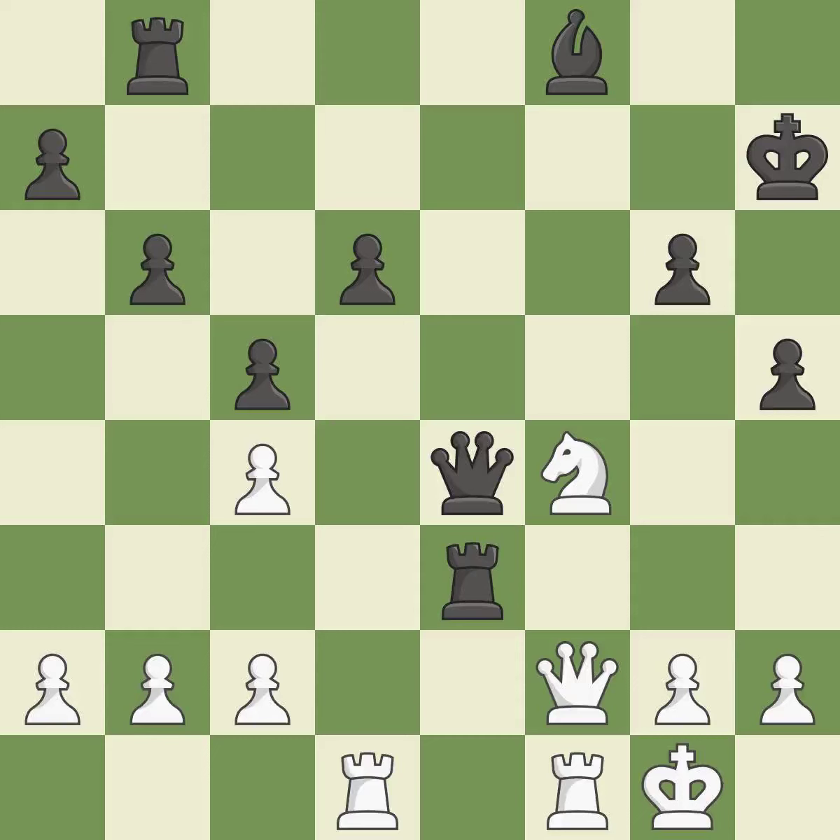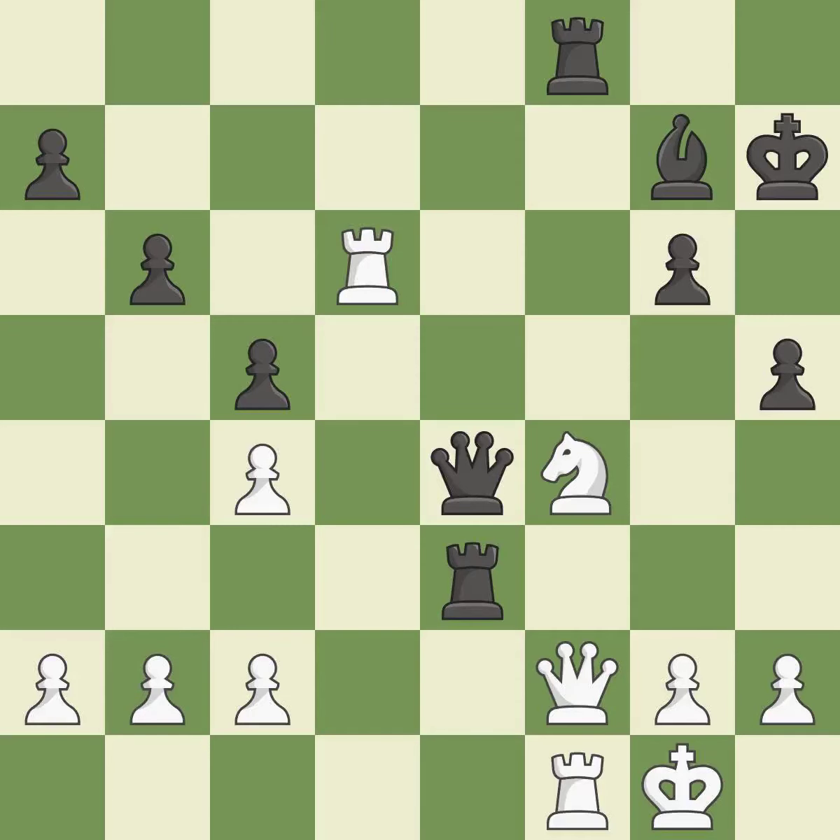This threatens to win a rook — it is excellent. This moves the bishop to a more active square, making it gain scope. This is the only good move — it is a great move. The best choice is this one — it is ideal. This threatens to add pressure on a pinned knight. There was only one good move in that position. This allows the opponent to pin a bishop to the king — it is a mistake.